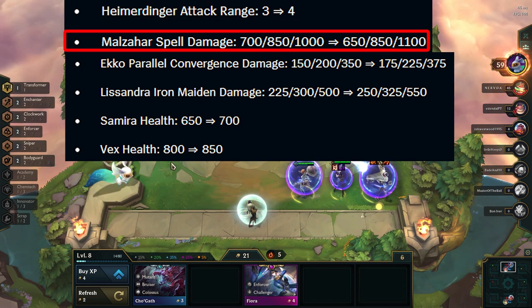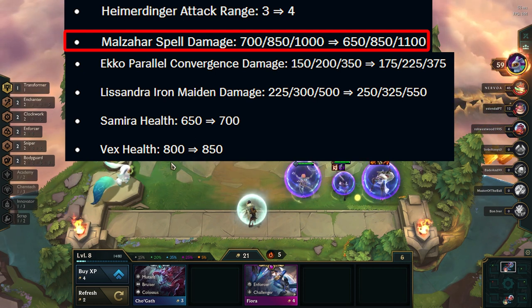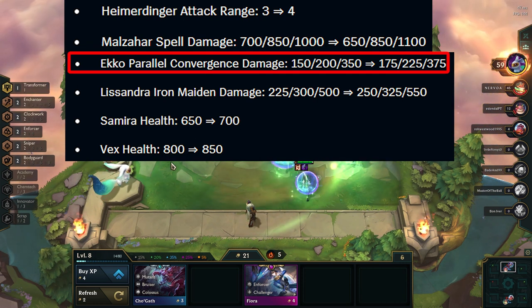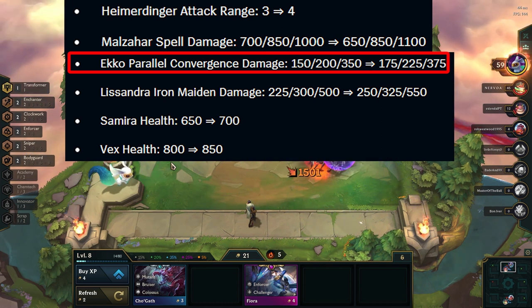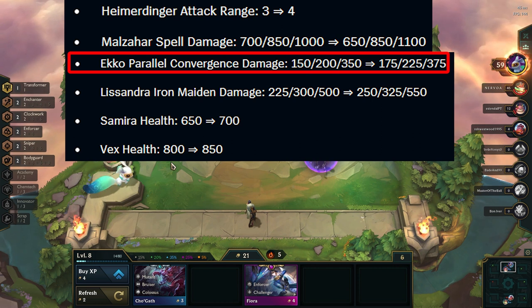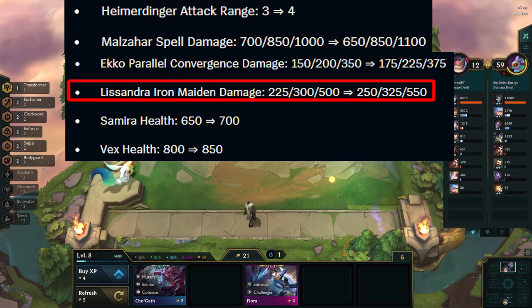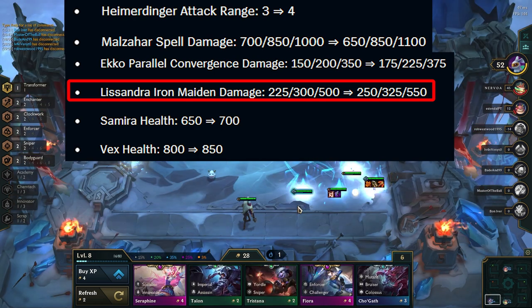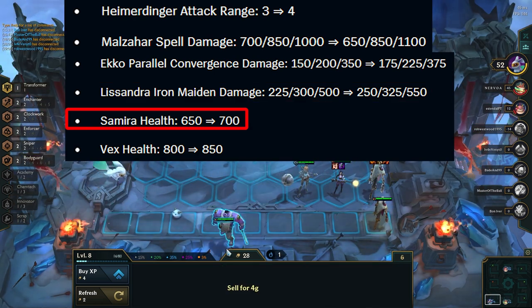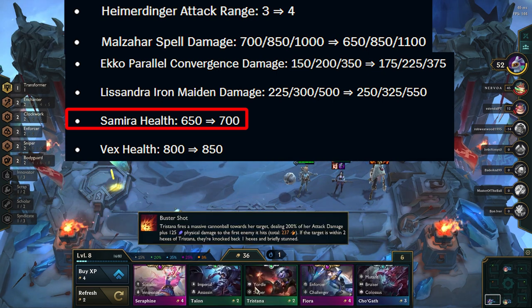Malzahar gets nerfed at 1-star but buffed at 3-star. This should make reroll Mutants feel better, but ultimately it shouldn't change too much. Echo gets buffed at all levels, but since it's only the damage from his spell, it shouldn't affect him too much, as the main damage from Echo comes from the additional attack speed he gives to his team. Lissandra gets a small buff at all levels, making her a more attractive carry. Since Heimer also got buffed, we might see Scholar reroll return to the meta. Samira gets an HP buff, which shouldn't change too much besides making her better with healing items.